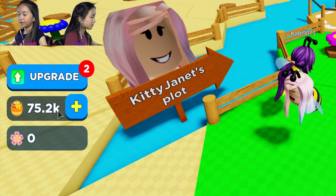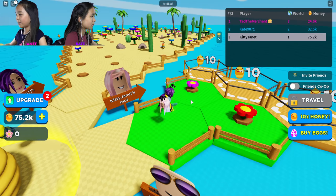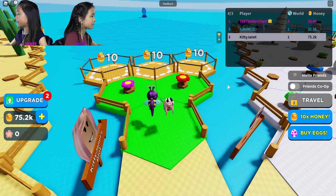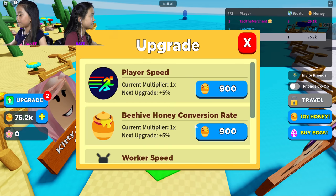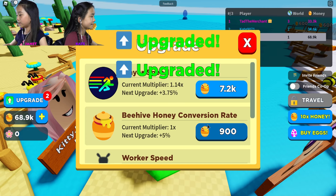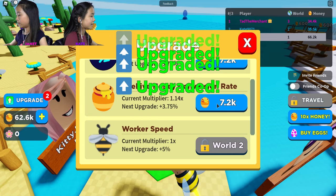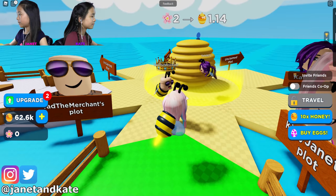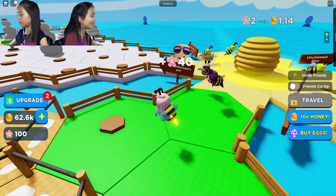So I got some money here, so I'm gonna upgrade some and then buy some land. Since Kate and Ted are at a higher level than me - Kate's in World 2, Ted's in World 3 - they're gonna help me buy some land eventually. I'm gonna upgrade player speed three times and upgrade the beehive conversion rate three times as well. Ted said honey is money.